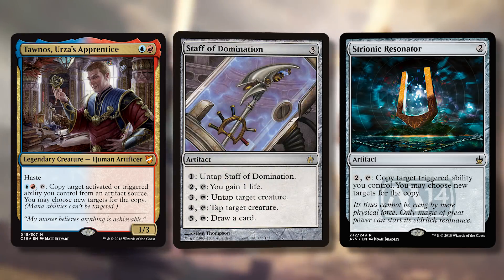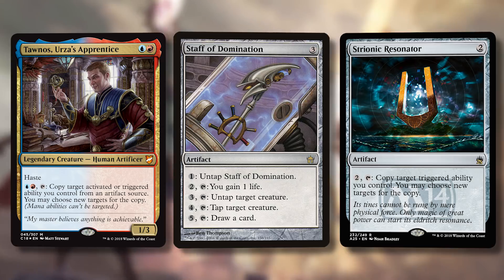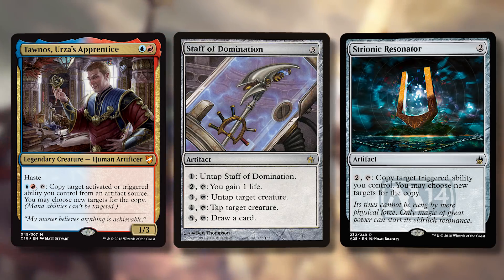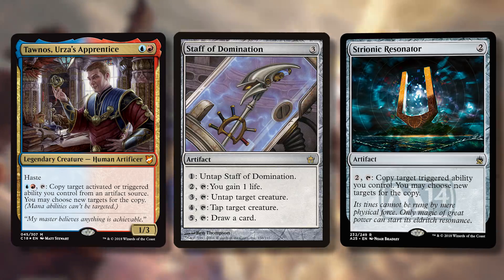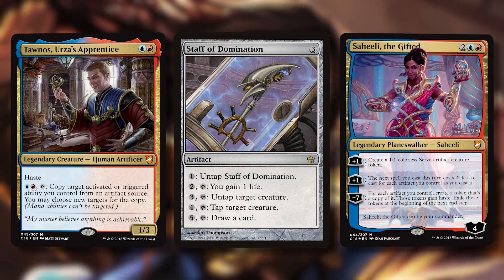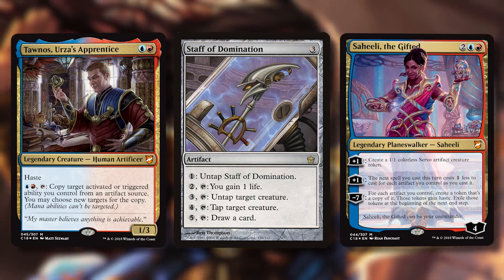The synergy wheels are spinning — you want artifacts that do powerful things, either tapping to do crazy stuff or having great triggered abilities. Tawnos lets the rest of your artifact deck double up and start humming. Staff of Domination seems insane with this card. And because Tawnos has haste, you can cast him and immediately use him when you have an important trigger.